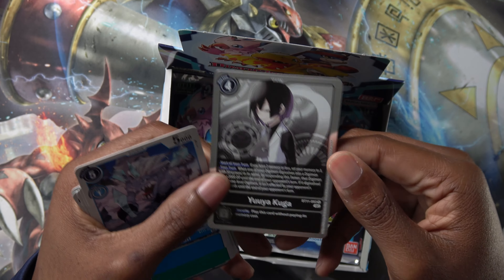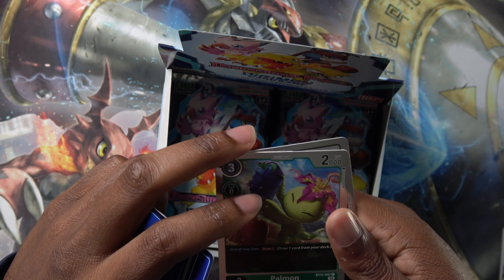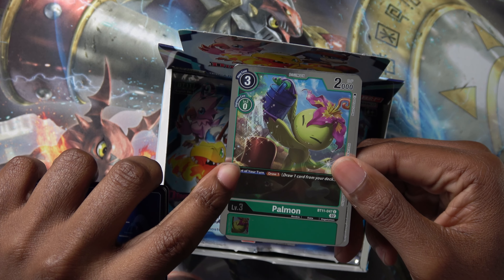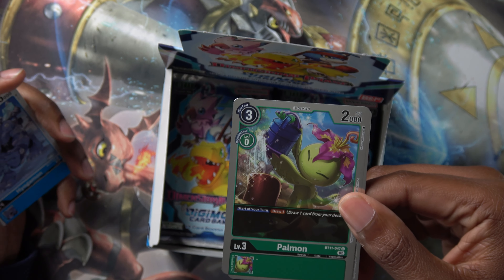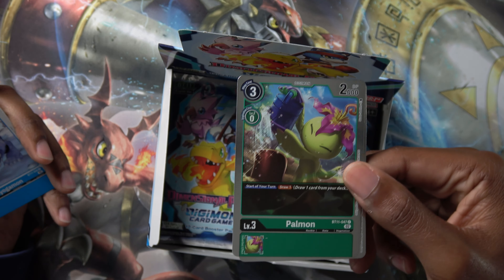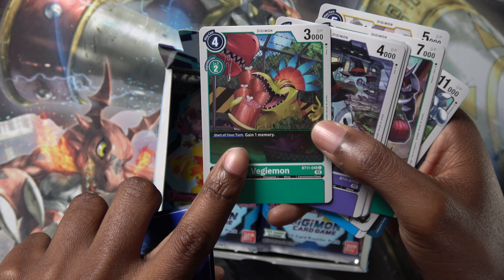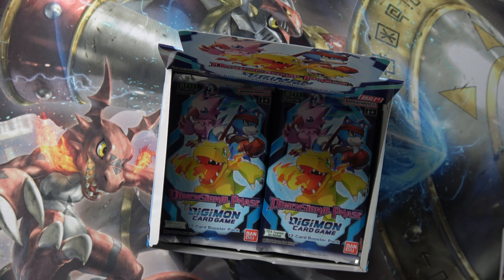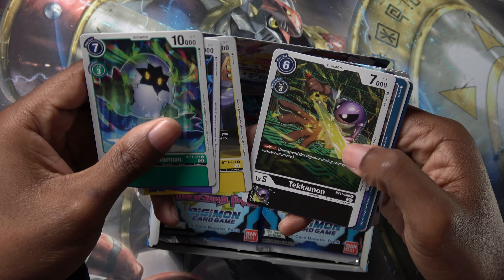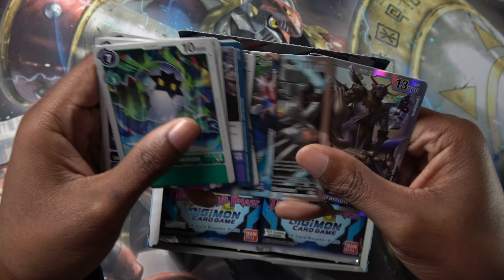Next pack: Hyogamon, Vegemon, Solmon, Tekamon, Snogoblimon, Ogremon, Centaurmon, Metal Edamon, Veedramon, Fusion Eyes, Palmon, and Yuya Kuga. Yuya's the tamer for the Black Wargreymon deck — if you play that deck you'll need him. Green in this set also gets start-of-turn effects. This Palmon gives 'draw one' at the start of your turn, so if you have it on board you're drawing two cards every turn. And Vegemon gives 'gain one memory' at the start of your turn — huge for snowballing games.